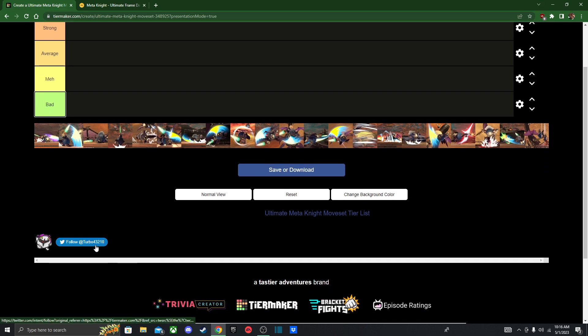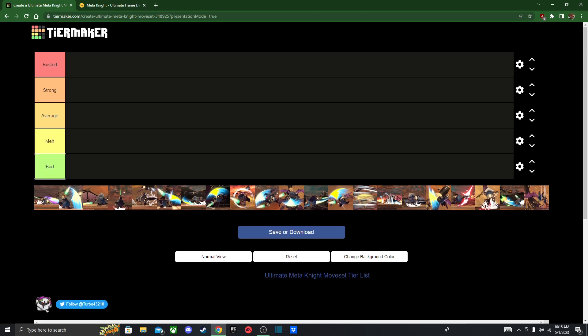Shout out to Turbo43210 — he made this tier list, so I'm going to be using it for this video. Let's go over the tiers. We've got Bad: moves you basically shouldn't use because they have a lot of weaknesses. Meh: moves that are usable at most. Average: pretty borderline decent, middle of the road. Strong: pretty powerful moves in the kit. And finally Busted: moves that can do a lot and can even steal stocks potentially.